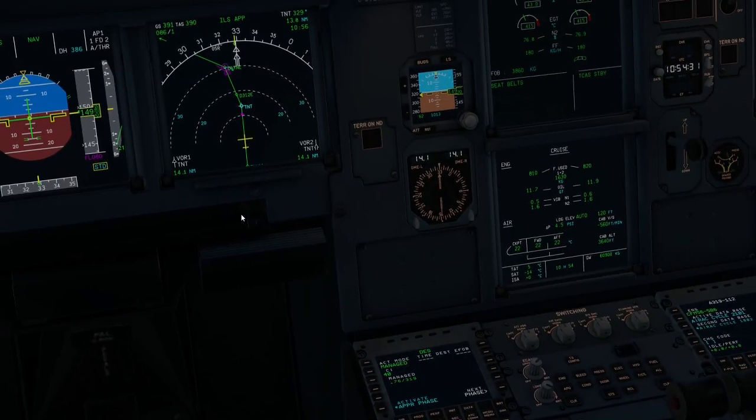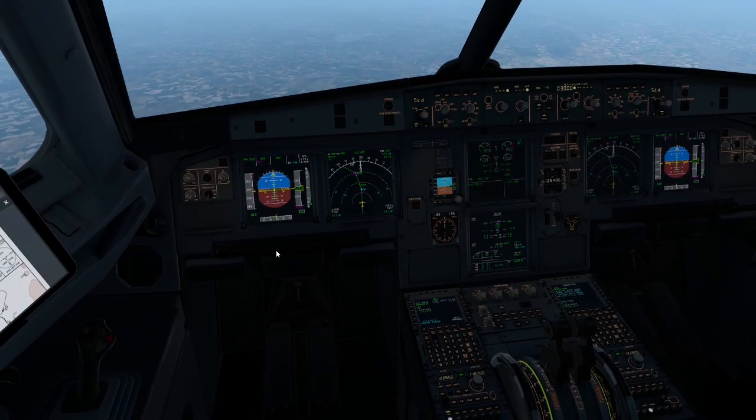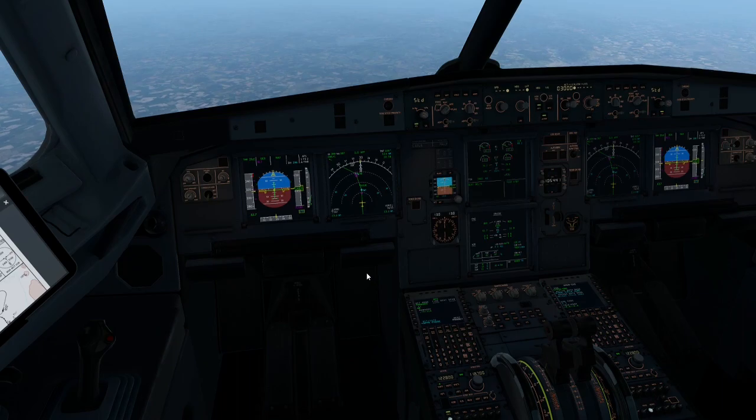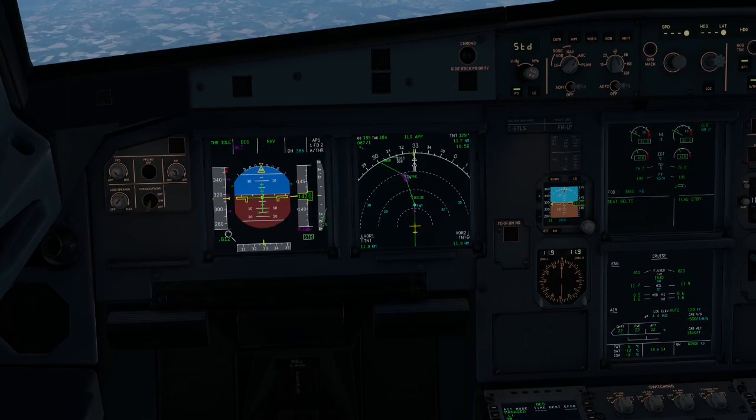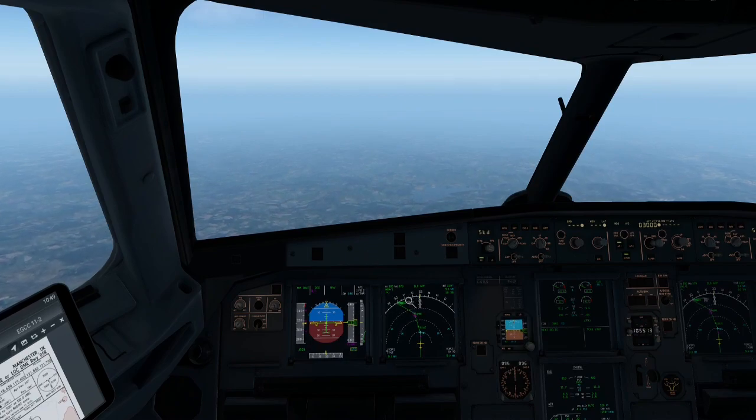Going back to the performance page — our approach phase is ready, so we can activate. I don't really activate until we're a bit further down into the approach. Currently we're still dropping and it's not looking too bad. We'll start thinking about activating it just when we get a little bit lower, because the speeds do need to come down. Under 10,000 feet you have to be under 250 knots. If you activate too early the problem is it'll slow you down just a little bit too much too fast.